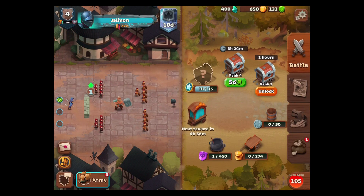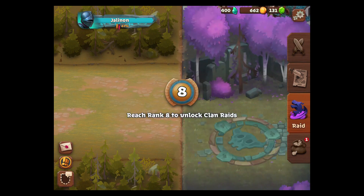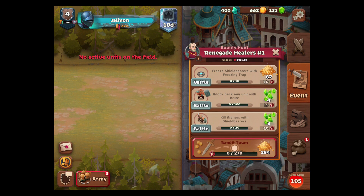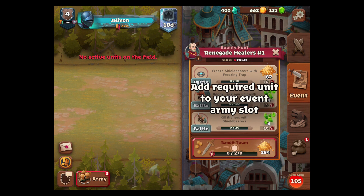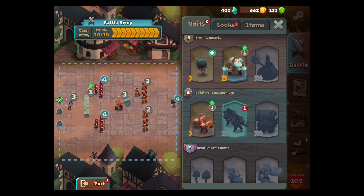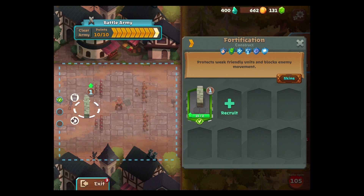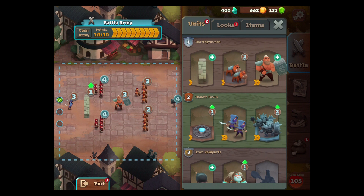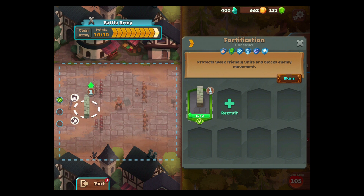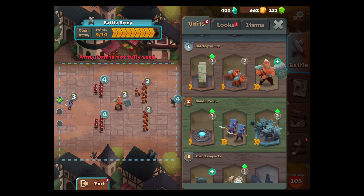We unlocked the next treasure chest which is why it stopped the auto-spin. One thing I've noticed is the bounty hunt doesn't seem to work - I've had this brute out most of my battles and it has never done anything for that event. I've kept the wall here to prevent assassins from stabbing our archers, but now I'm thinking that might not be worth it.